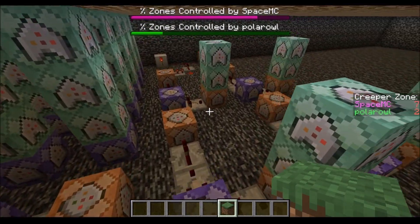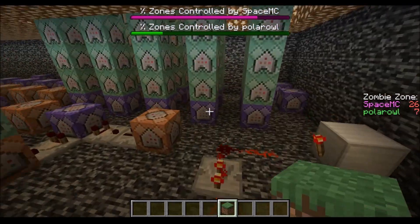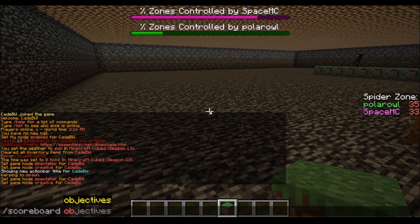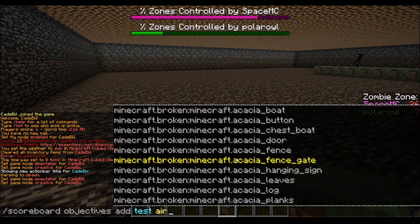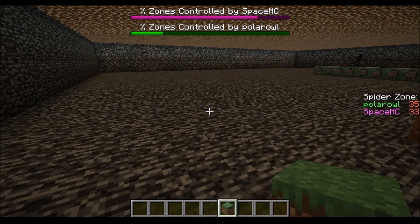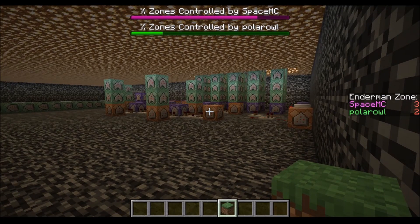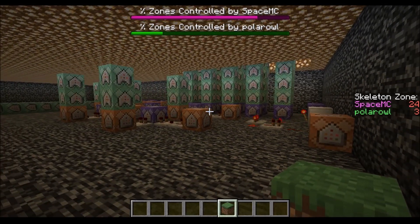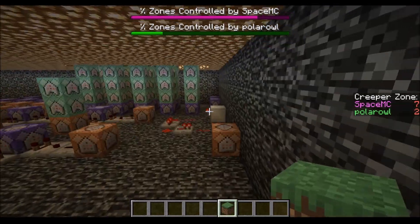Let's move over here to the actual scoring system. Minecraft does have a built-in criteria that will keep track of how many mobs you kill. If you go to scoreboard objectives add, there are actually a lot of built-in criteria — you can keep track of how many times you've broken a certain block, eaten a certain food, or killed a certain mob. But it is kind of limited. In this competition, you can only score a point if you're in the correct zone — for the zombie zone, if you just kill a zombie anywhere, you don't get a point; it has to be in the zone. There's not really a way to directly put that restriction into the criteria, so I had to come up with a creative workaround.